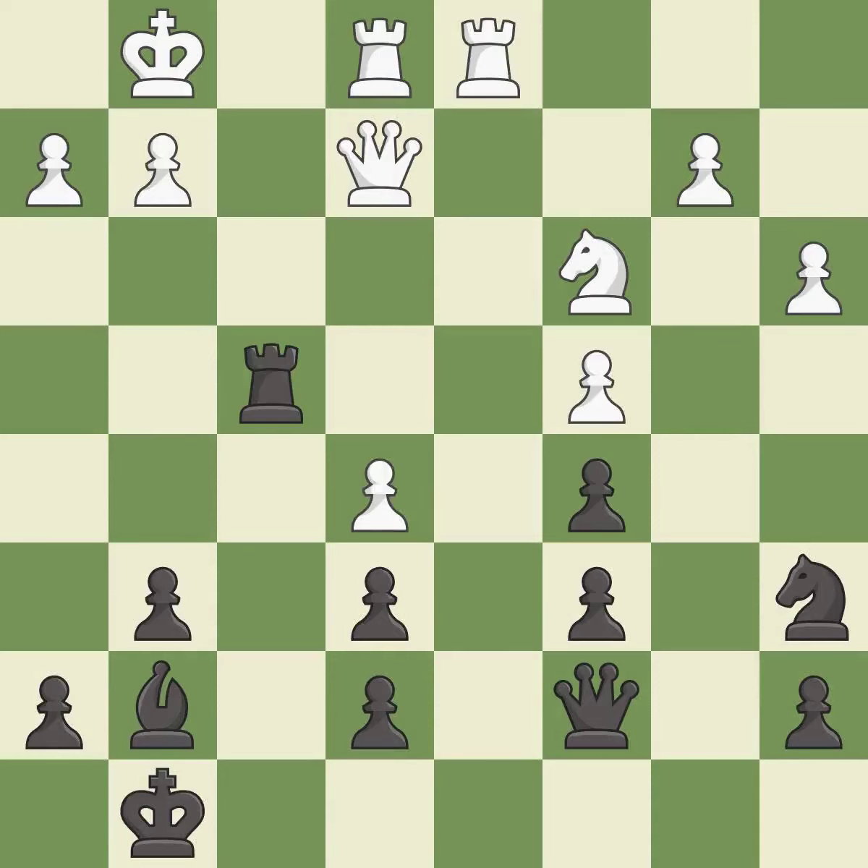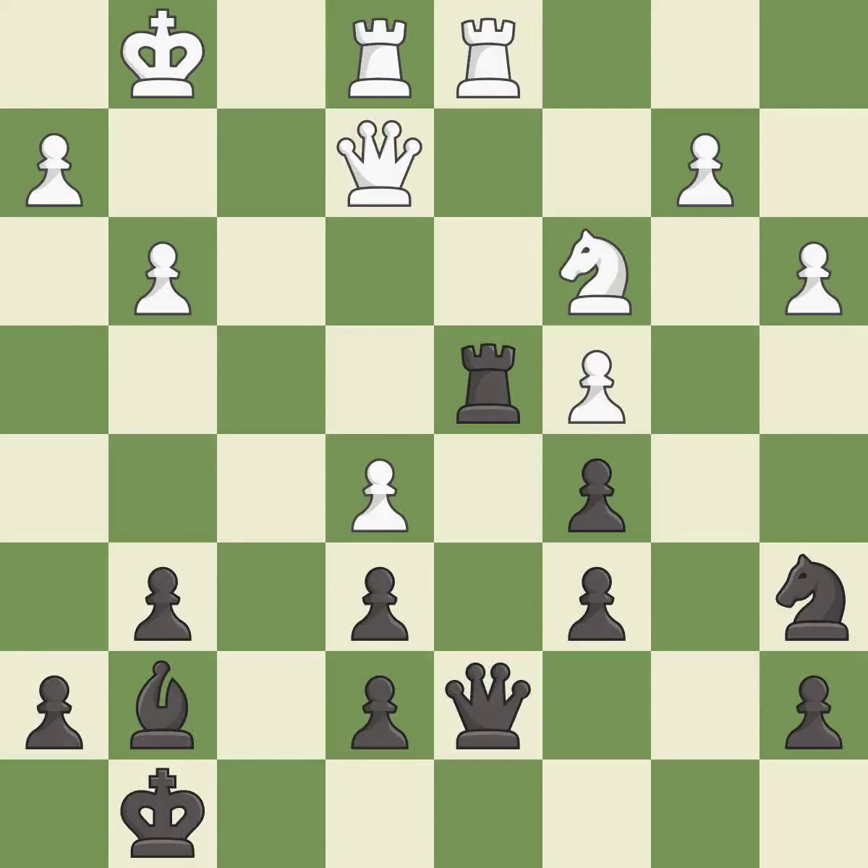This offers to exchange pieces of equal value — it is best. This ignores an opportunity to threaten winning a rook — it is an inaccuracy. This permits the opponent to take an open file with a rook — it is an inaccuracy. A solid choice — it is excellent. This mobilizes the knight, allowing it to control more of the board — it is excellent.